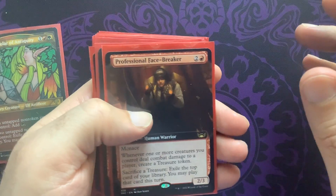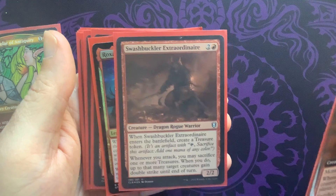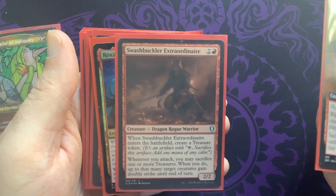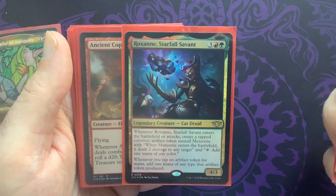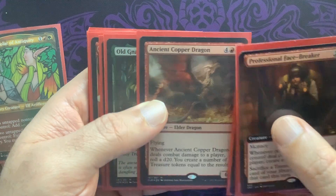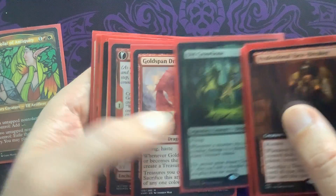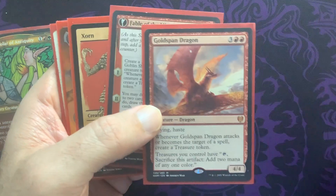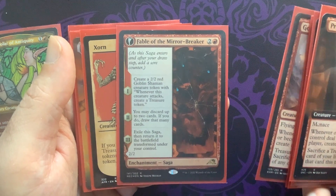We have our treasure package here. Professional Facebreaker produces more treasures the more opponents we hit — this is the Swashbuckler card and it's amazing with Ragavan. In the beginning you can just give Ragavan double strike by sacrificing a treasure and really accelerate. Roxanne's going to turn all those treasures on and give them additional mana when tapped, plus produce meteors to interact with opponents. Ancient Copper Dragon brings a ton of treasure with its combat damage. Hellkite Tyrant — our creature swinging and dealing combat damage makes treasure. Goldspan Dragon will double our treasures, and it flies and does damage. The Fable of the Mirror-Breaker makes a shaman that creates treasure, and we can copy our non-legendaries later for more value.